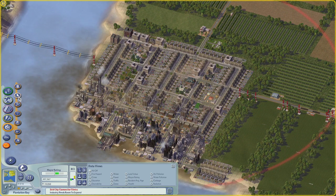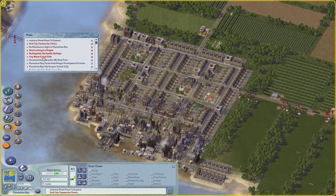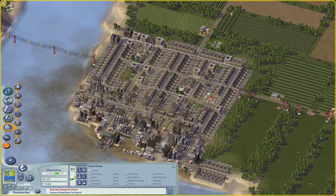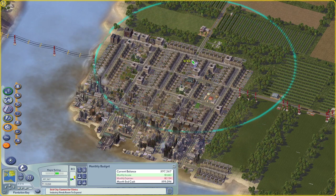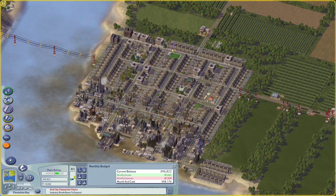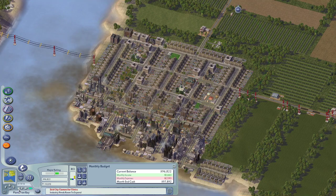The next thing we can do is give them a police station. But let's see what they want - water full of filth, no hospitals, lacking in lifespan. Maybe we'll start by giving them a hospital. Now if you look at the monthly cost, if we build a large medical center it could probably use up all of our budget. So maybe I'll start by building a medical clinic. I'm going to put the clinic maybe here, and let's put the funding to max.